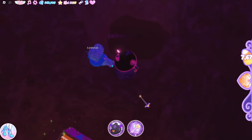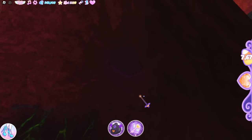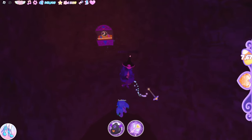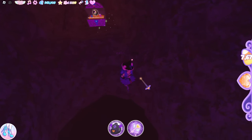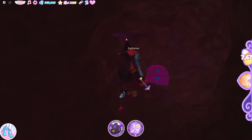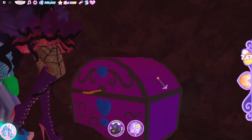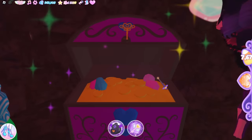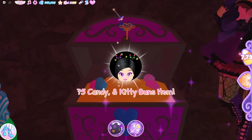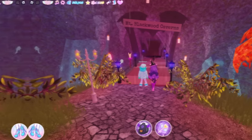Down here there's another chest — watch where you fall. You have to kind of move forward and then move backward like this, inching off the side of the wall. There you go — got it! That's a hard chest to do — I think that's harder than finding the end of the maze! It's 75 candy and the Kitty Buns accessory — very cute.